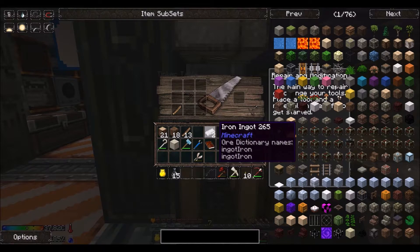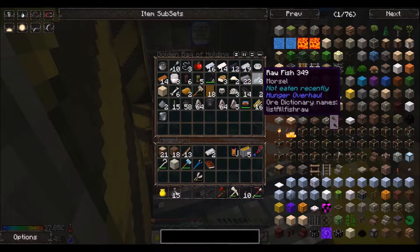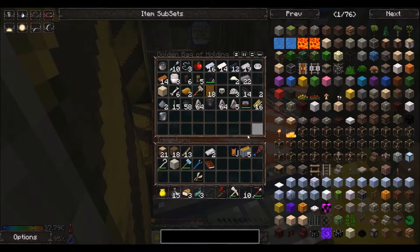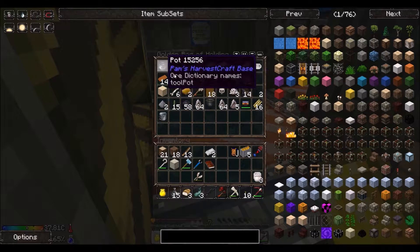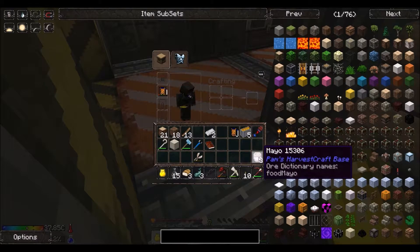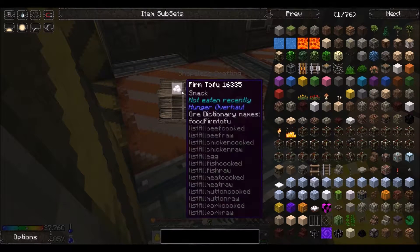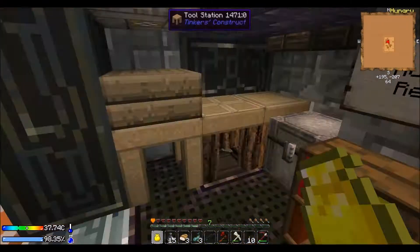First thing we're going to do is we need to get out. You need raw fish — which you get from your thing — bread, which you get from the rice, and mayonnaise. I'll show you how to make mayonnaise in a minute, and you need one more thing which I'm going to show you how to make. Mayonnaise is just eggs and a juicer.